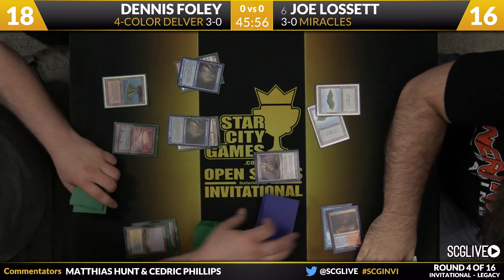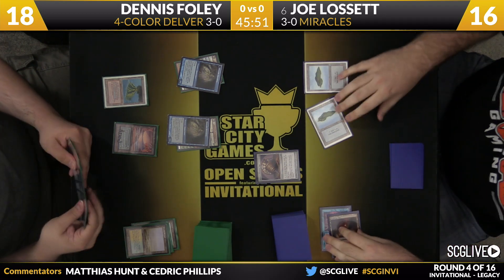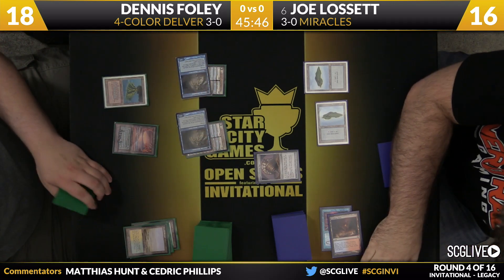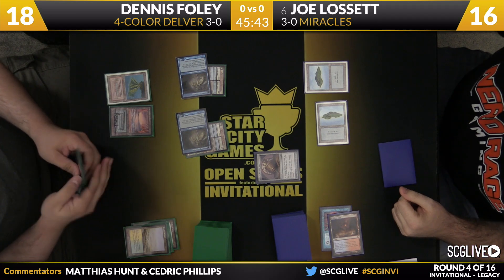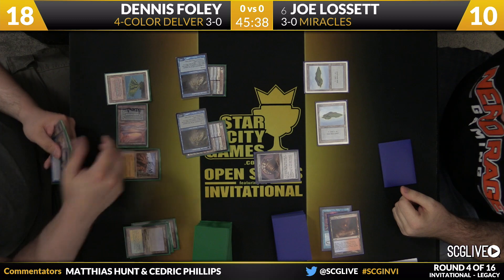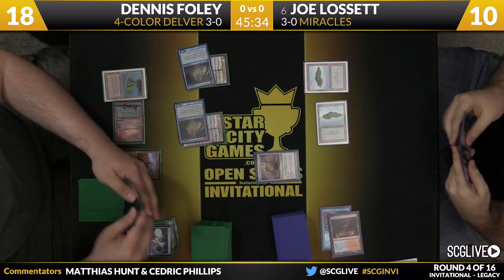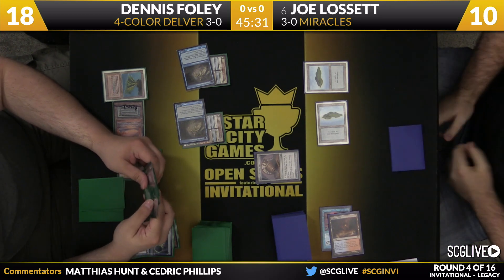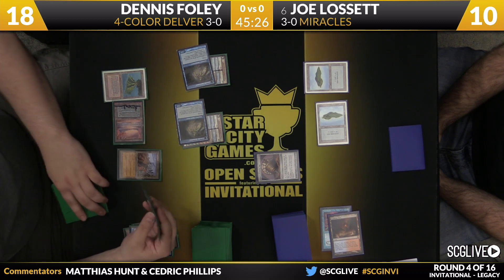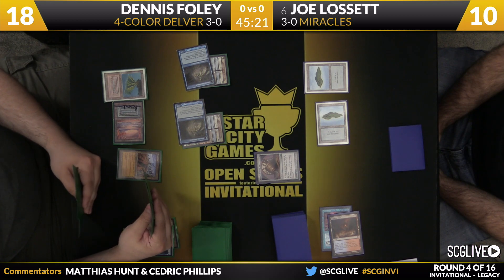Because Dennis has two flipped Delvers on the play, this is very painful for him to set up. Joe was sacrificing his Fetchland, getting a Basic Island and passing the turn back — a little worried about Stifle, so get that out of the way. There is Wasteland — smart that he did not get a Tundra. A Ponder here for Foley. Despite the fact that Joe is doing a pretty good job this game, this is a start that may just be too strong to overcome: two flipped Delvers on the play, a Spell Pierce in hand, Dig Through Time, and a Wasteland all on Foley's side.